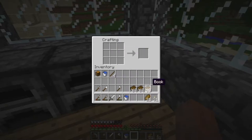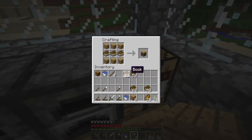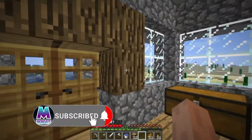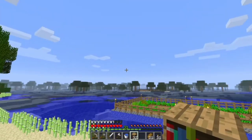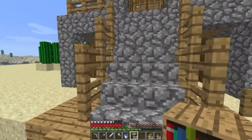I managed to get about two and a half stacks of lovely books. I'm hoping that the bookshelf recipe is made the exact same way as it usually is — it hasn't changed, good. So let's turn these into as many bookshelves as we can. I've made 32 bookshelves. The reason I've made so many is that back in the day with enchanting, one bookshelf equalled one level in the enchantment table — you have to get all the way to 30 different bookshelves to get the level 30 enchants.